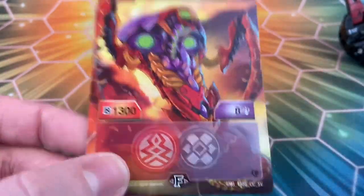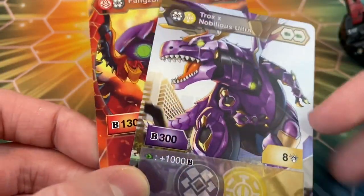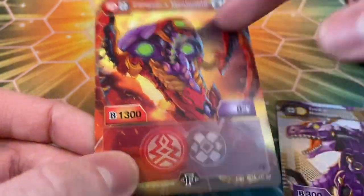At 1308, this is basically about as good as Trox x Nobilius. Sure you're paying three more energy, but it's base 1300. This one's only 1300 on the green fist, it has better cores, and sure it's six to defuse, but 602 is better than 206. Anyway, let's move on to the next Bakugan.